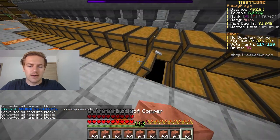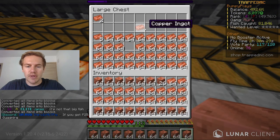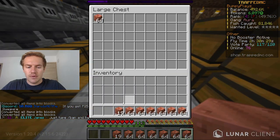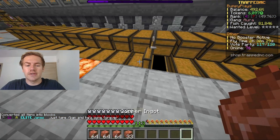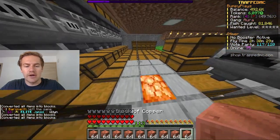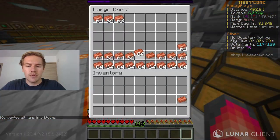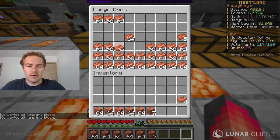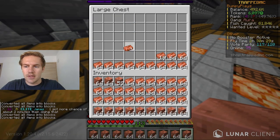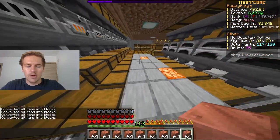We're both P4 now and we both got crappy enchants from our books — nothing new on the pickaxe. I got contraband detector for my P4 prestige key and Ty got key minor, so very poor enchants. We already had key minor 2 and contra 3 so it didn't really help us much. We're debating whether to get key minor 3 or just sell it for a few million. Either way, not the greatest enchants, but we're going to keep persevering and keep moving.